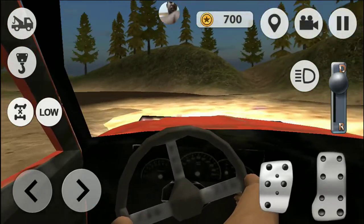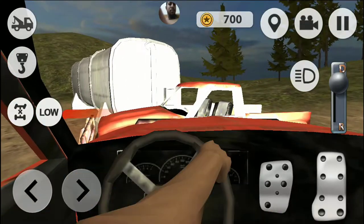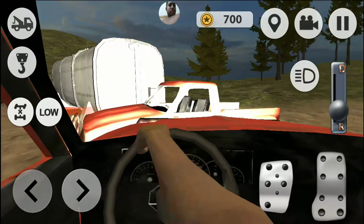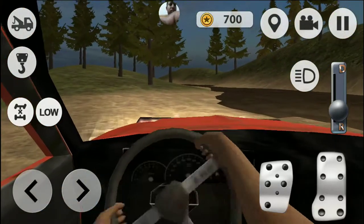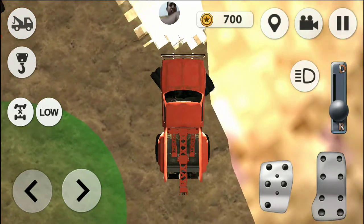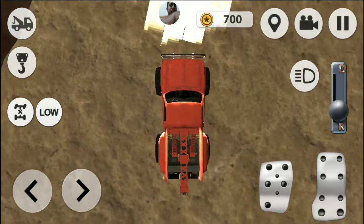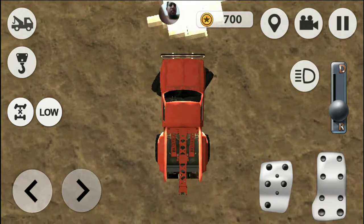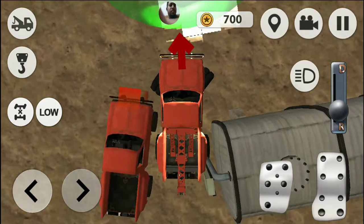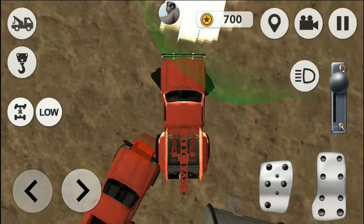How to transport? It is easy. Use the tow mechanism to hook trucks. Transport vehicles to a safe place and earn money. Upgrade your off-road tow truck to drive more accurately and tow all the cars in town. Rescue all vehicles. You are a professional. Train yourself — learn how to drive a tow truck and transport all vehicles in the simulator. There are a few cameras in the off-road tow truck simulator to help you.